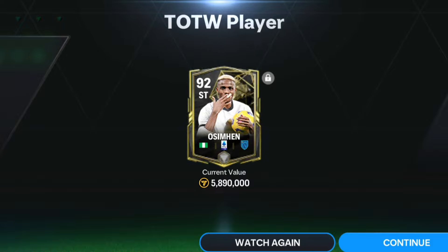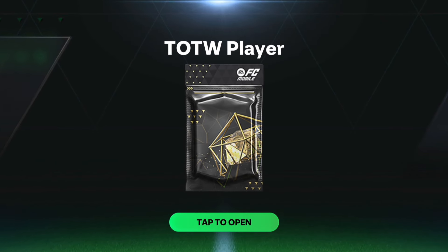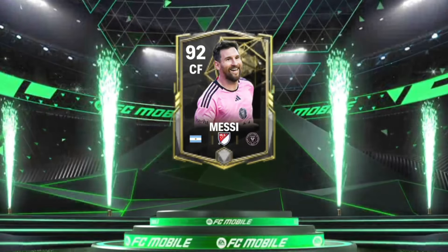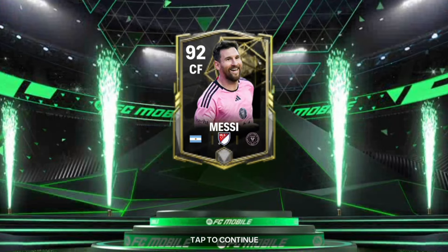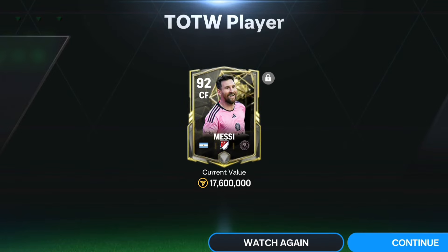Now let's head to the third and best UTW exchange from yesterday. Here goes the walkout - it was Argentina center forward Inter Miami, and we got the 90-rated center forward Messi. I was literally shocked. He was going for 17.6 million coins - insane, no words, there we go.